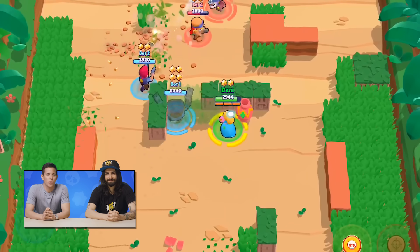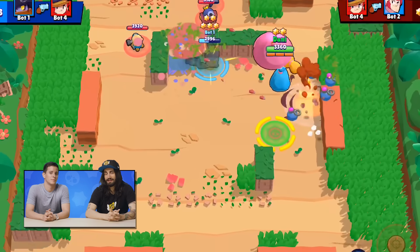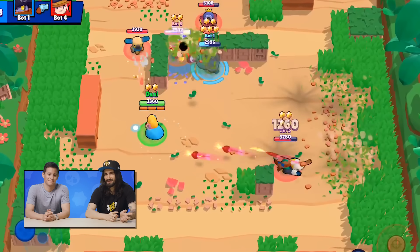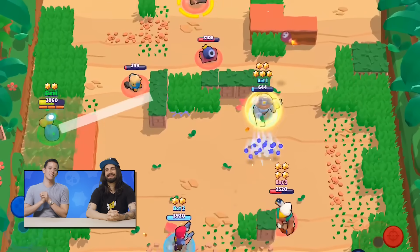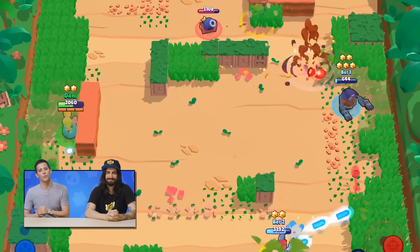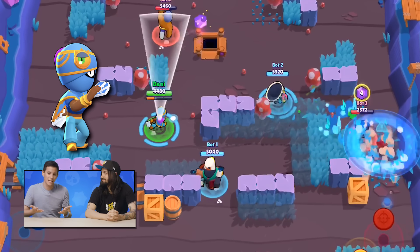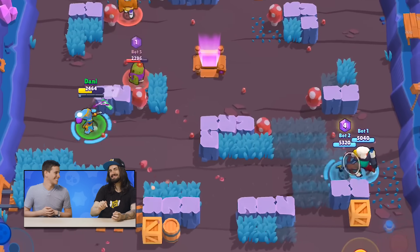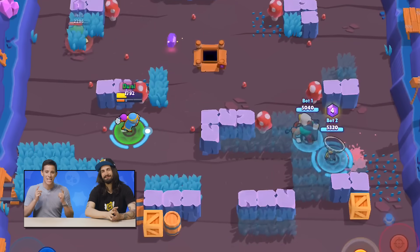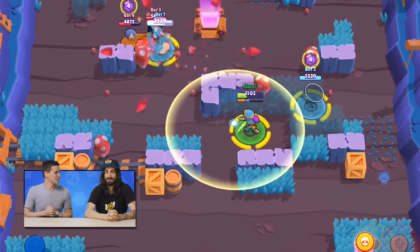Now let's talk about the Starpoint skins. First, we have a Star Piper skin, which also means she's getting a remodel — you guys have been asking for months, and we've got a Piper remodel coming with this brand new skin in the Star Shop. The last skin is for Tara, who will also be in the Star Shop. We don't have a name yet — it might be Aquaratara. Nobody else likes that name, so write it in the comments and maybe we can make it happen.